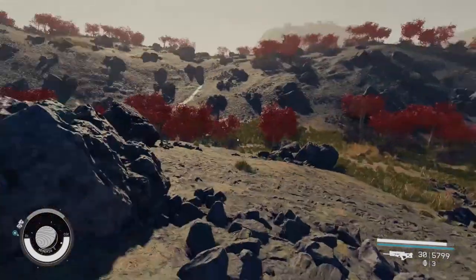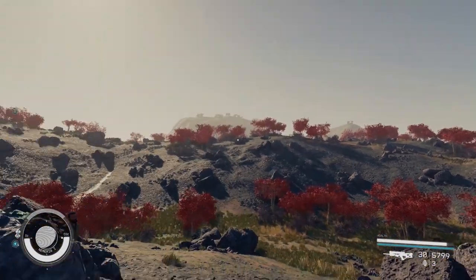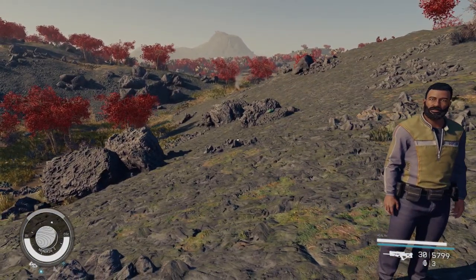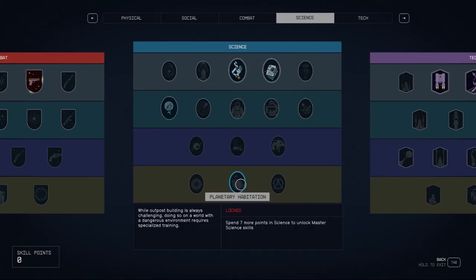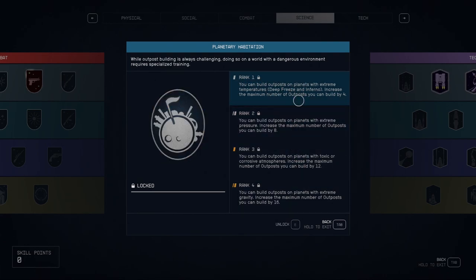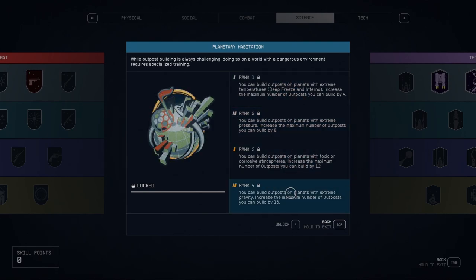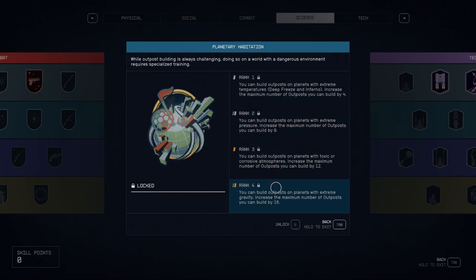To get started, make sure you find a planet you want to build on so you don't keep swapping planets. By default, I think you can only place eight outposts, but if you press P and go to Science, then Planetary Habitation, you can actually increase your build limit and maximum number of outposts. You can also build in extreme weather, gravity, temperatures, and all that — so that's something to look forward to if you're looking to expand your outposts.